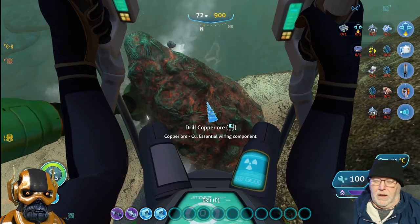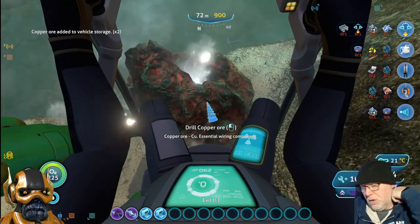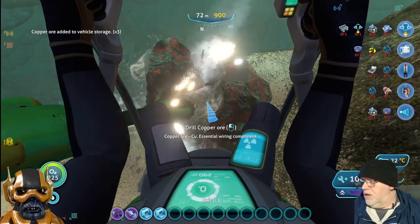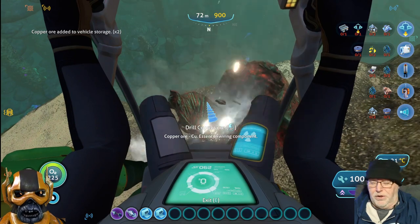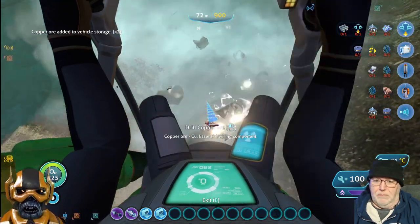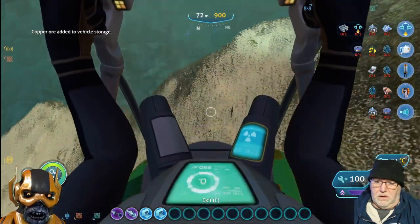Just hold the left mouse button - don't know what it is on consoles. Just keep holding it and it goes into your storage behind you automatically. Move around a little bit or just stay still, just keep watching in the upper left - keep adding. You can do a little bit of this, or you can do it all. You can do copper or go up and do the lead after this if you wanted to.